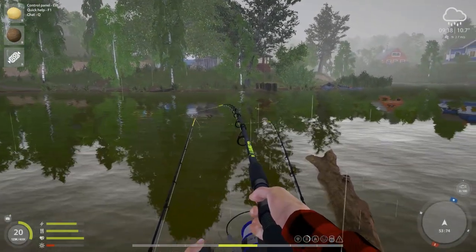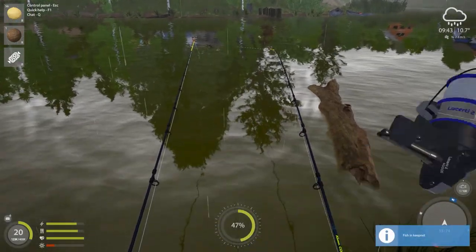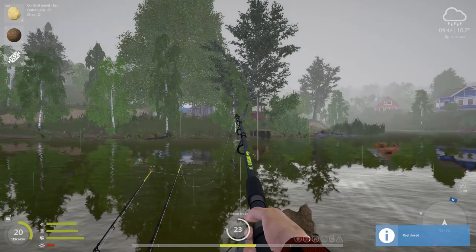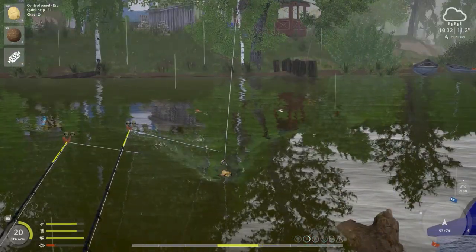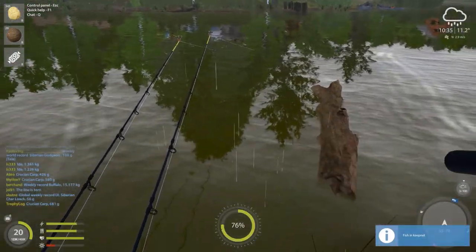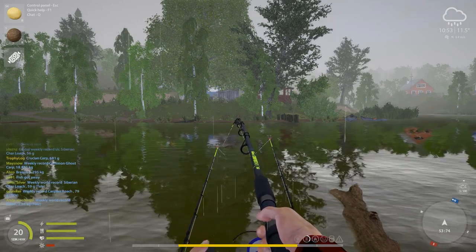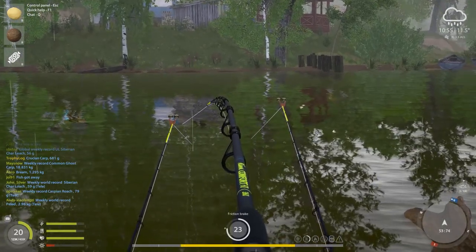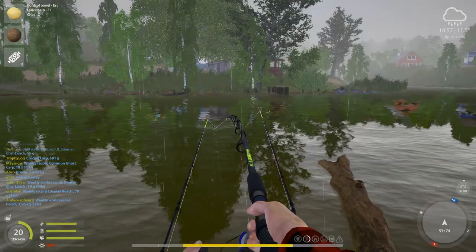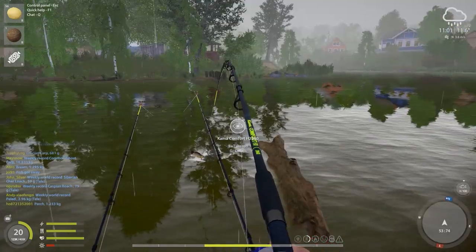Day two of the grind starts with something tiny on the hook — it is a small crucian and I'm happy because it's the target species. Then a crucian almost 700 grams not too bad. I've noticed a trend here: during morning and daytime it seems crucians are biting and during night time the gible carp are biting. Then we have something big on — wait, is that a trophy crucian? No — yes it is, it is a trophy crucian!